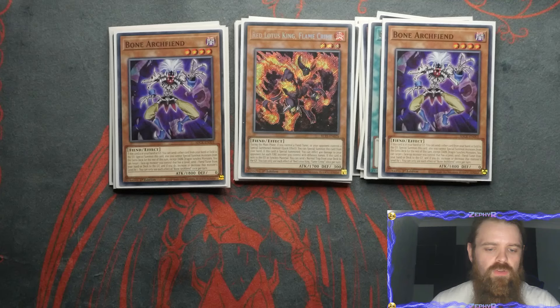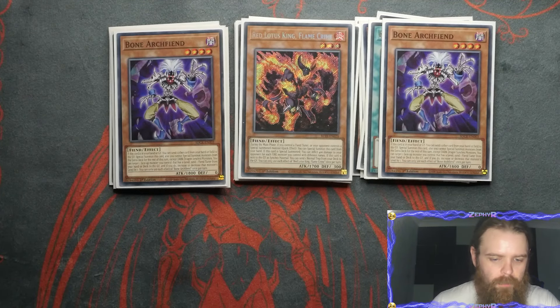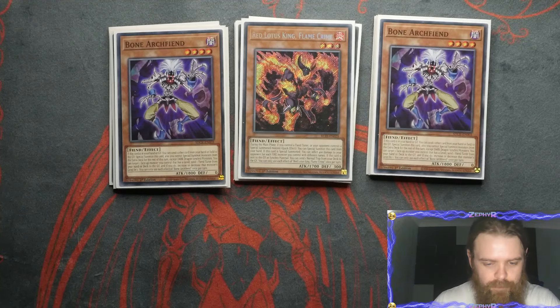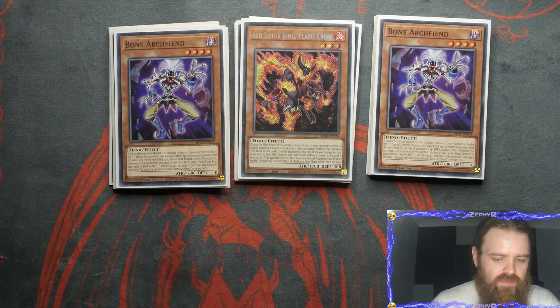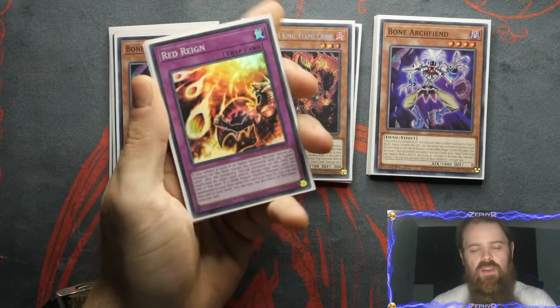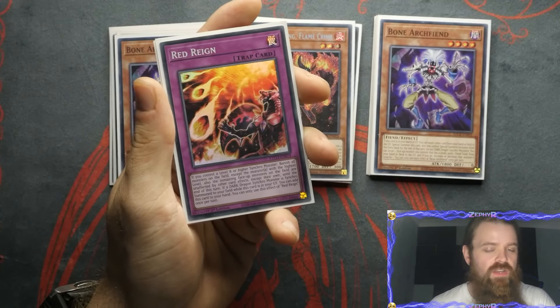Then of course we've got the one brand new Red Lotus King, Flame Crime. During the main phase, if you control a Fiend Tuner or your opponent controls a special summoned monster, you get a quick effect to special summon this card from the hand. If it is special summoned, you can inflict 400 damage to your opponent for each fire monster you control with different names — so it will include itself. And if you do have a Soul Resonator, you're going to technically cowboy your opponent on turn zero. Then on top of that, if this card is sent to the graveyard for synchro material, you get to send a normal trap from the deck to the graveyard — each effect once per turn.